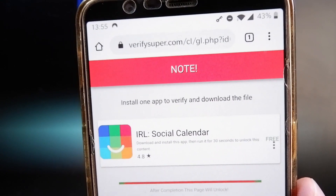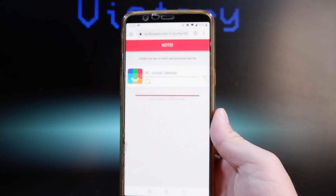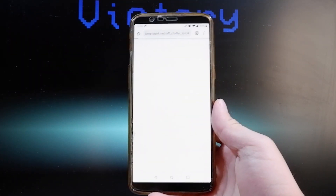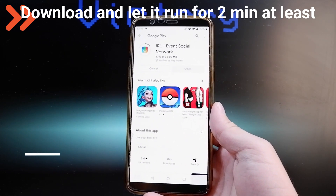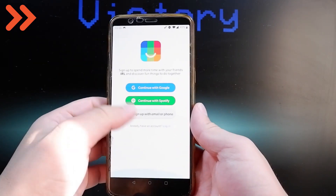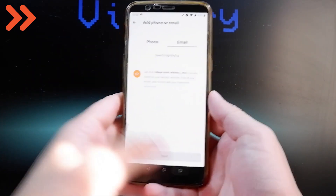This is the verification page. It says that we need to install one of the apps to verify our device and then get the modded version of the game injected on our device automatically. I'm gonna choose one of the apps from the list. The instructions say that I need to download it, install it, and then run it for 30 seconds. I'm gonna fast forward this part of the video while I do that, and once I'm done, the modded version of the game is gonna be injected on my phone automatically.